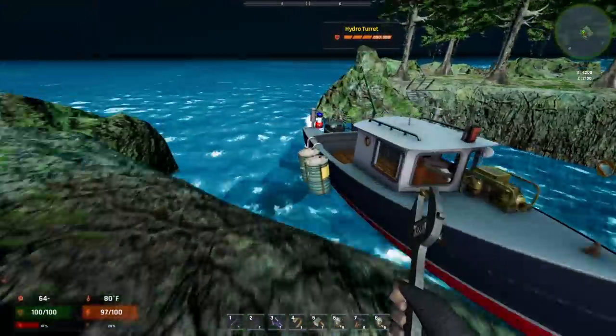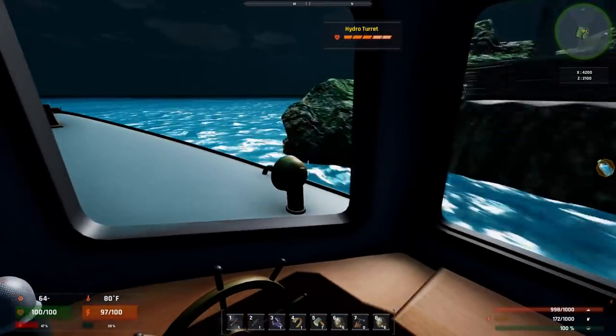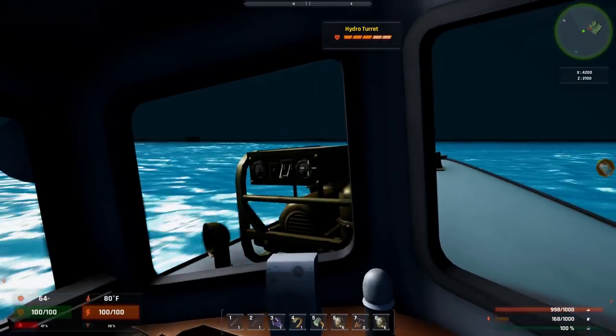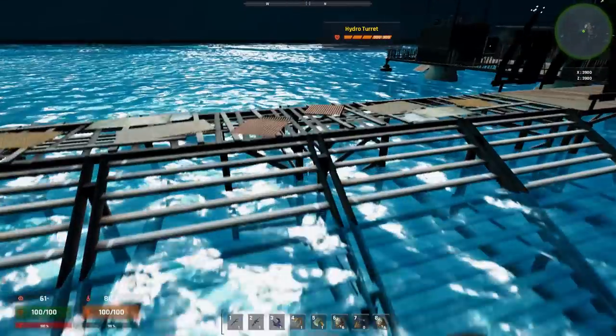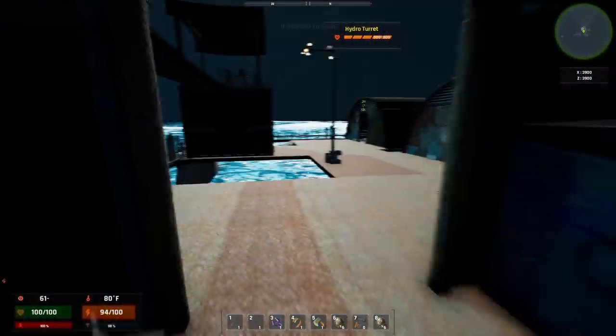I have to go to Logansport to get some more resources. So hop on the boat and here we go. I think Logansport is the white icon on the map. I'm just going to go over there, get some resources and come back. So here we are at Logansport. I'm just going to hop off here and go talk to some of the traders. See if I could get some more supplies for the island base.